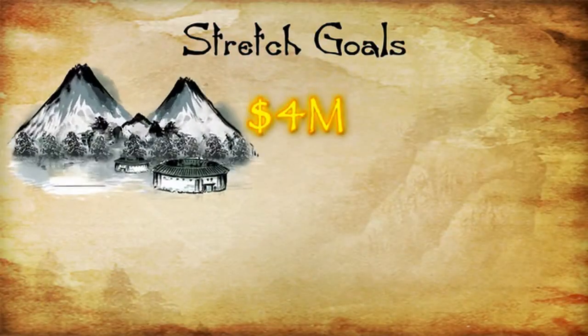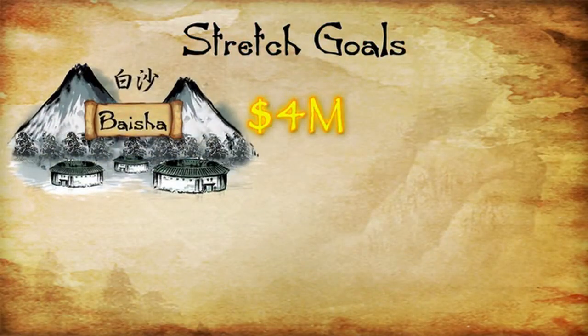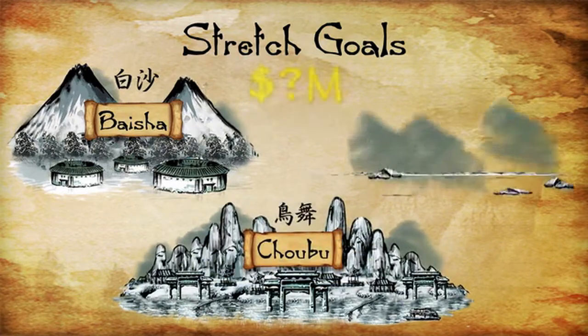Three areas will make up the stretch goals: Baisha, Chobu, and Bailu village.